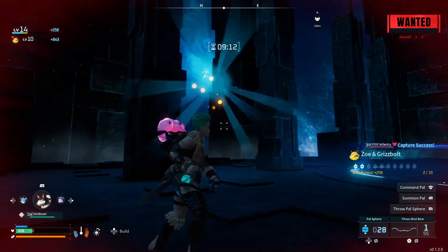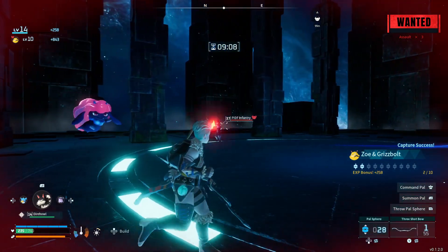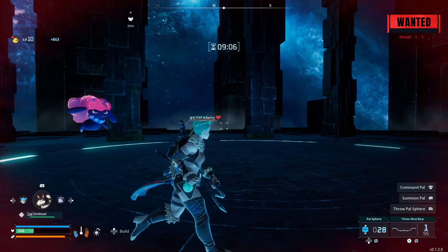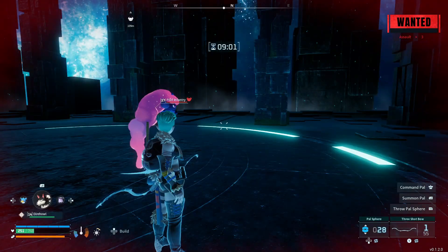At that point, you can throw your ball. It'll say a zero percent catch rate, but because this is an exploit, glitch, bug — whatever you want to call it — you can actually catch him at this point.